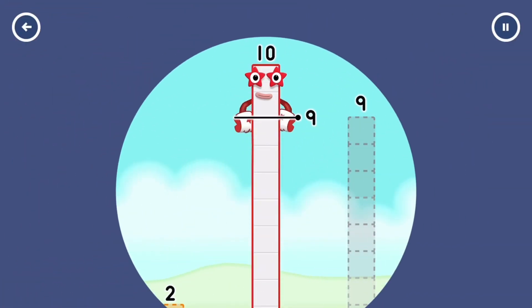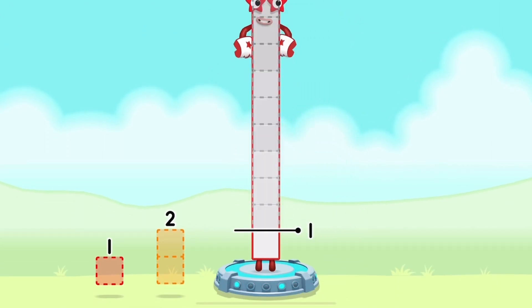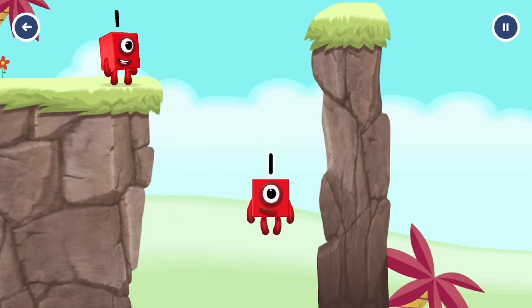Take number blocks away from ten to leave one. Nine — you got it! Ten minus nine equals one. Great!